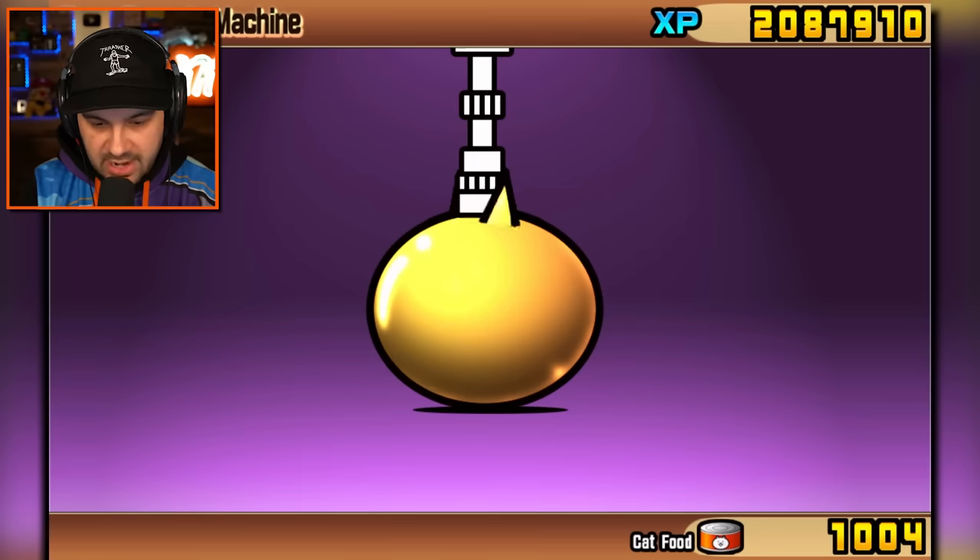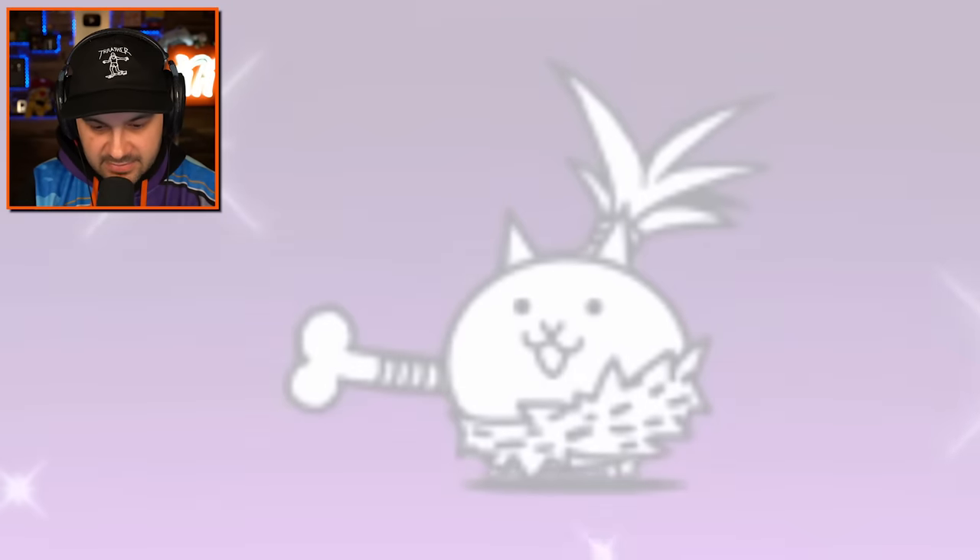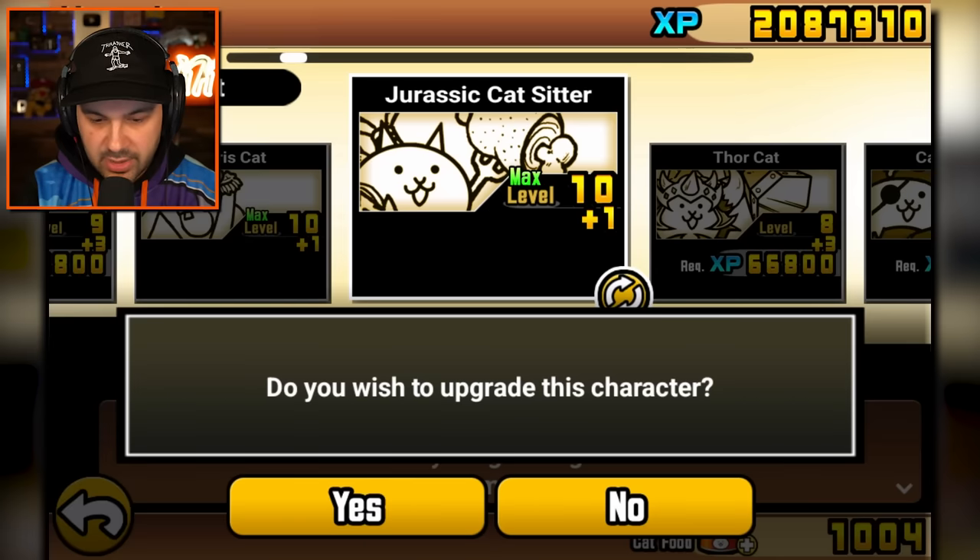Now it's time to open the rare cat capsules. We've got nine. What do you got for me, game? We had that dude — that's okay, we can upgrade. Jurassic cat sitter.